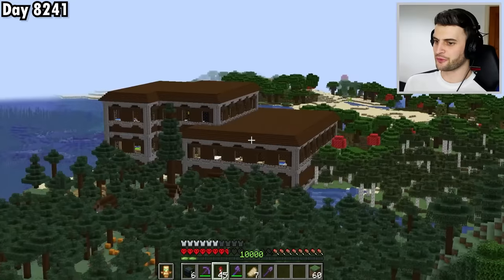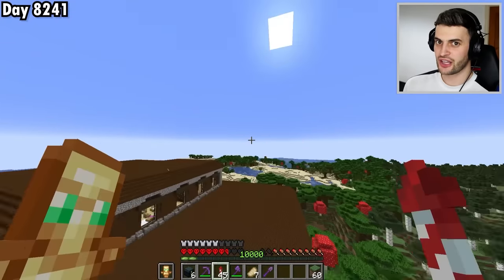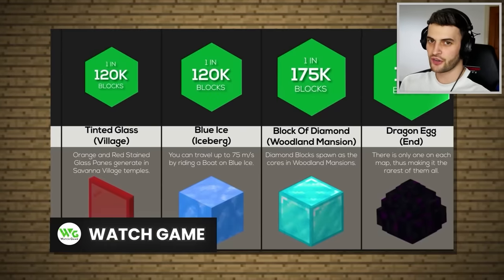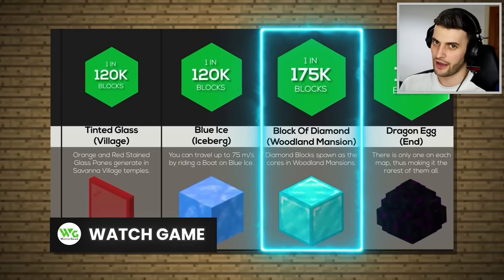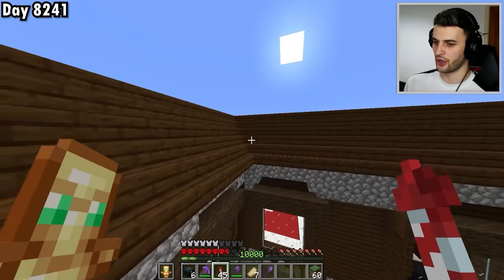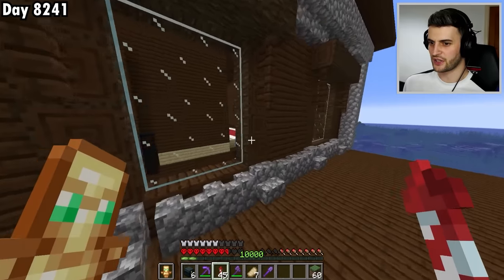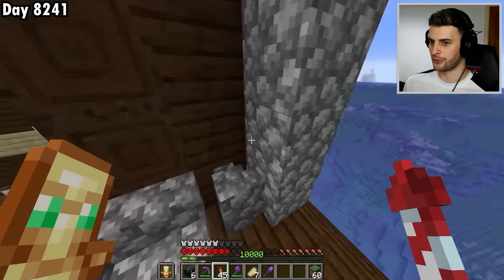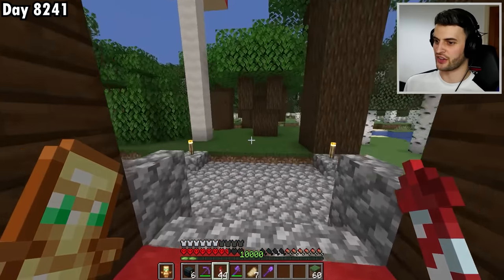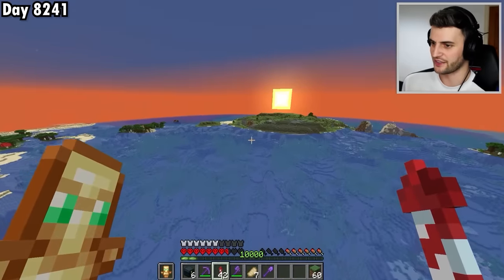Still no pink sheep, but I find a Woodland Mansion. Interestingly, it might contain the other rare block I need. According to a video, the diamond block — other than the dragon egg — is the rarest naturally generated block in Minecraft. I need to find an obsidian room, which is not in every mansion. After searching this one thoroughly, it seems it's one that doesn't have it.